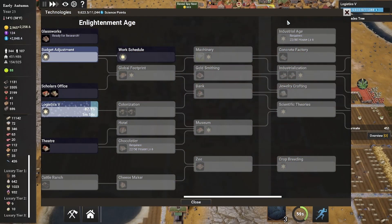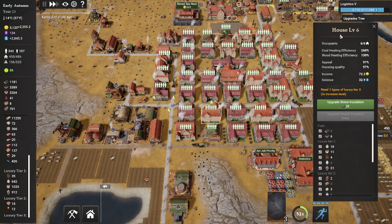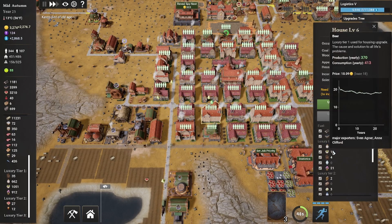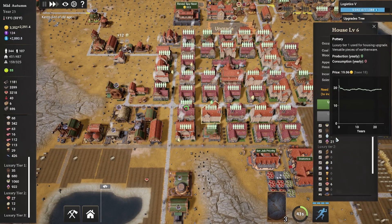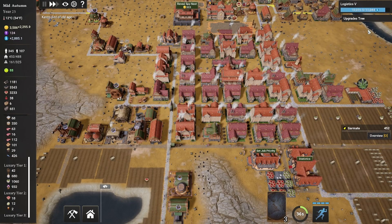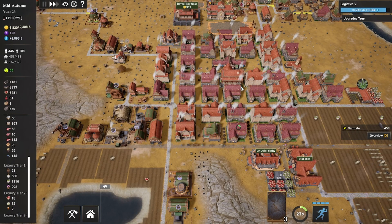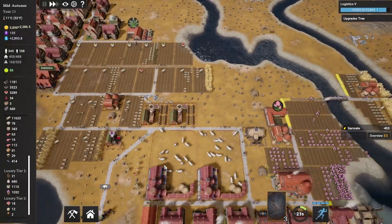To get to the next age — the Industrial Age — we need about 60 more houses at level 6. House level 6 requires at least three types of tier 1 luxuries and at least three types of tier 2 luxuries. We're currently there because we have clothes, candles, and magic mushrooms. Because we set that up a little early, we're benefiting from it now. But we do need a little more mead, candles, and mushrooms to meet demand — and with more houses, we'll need more and more of those goodies.